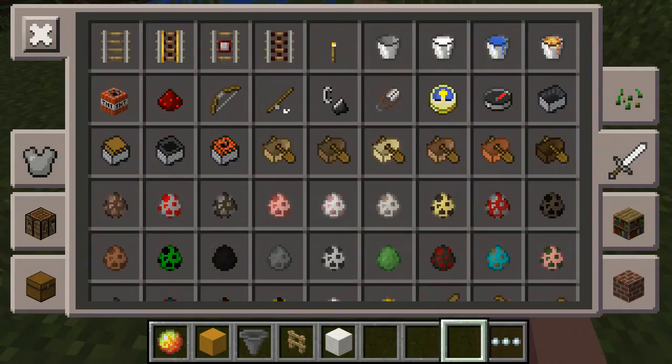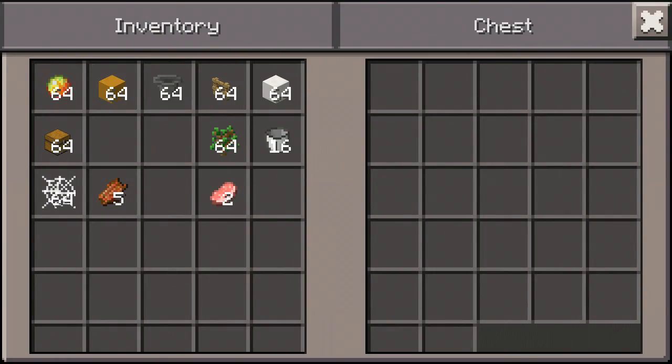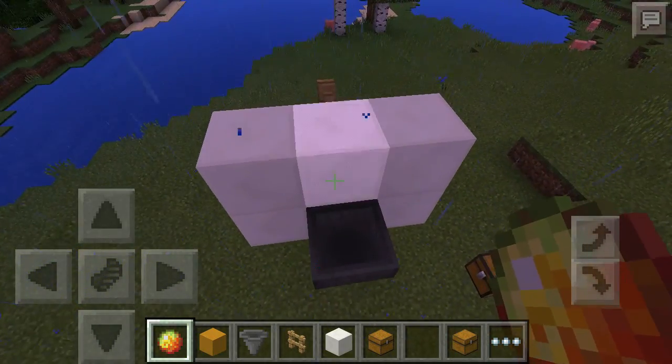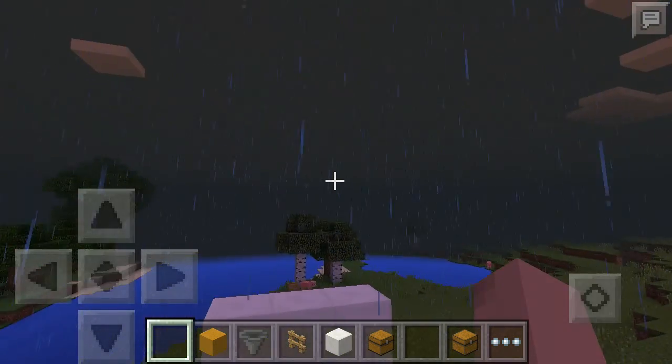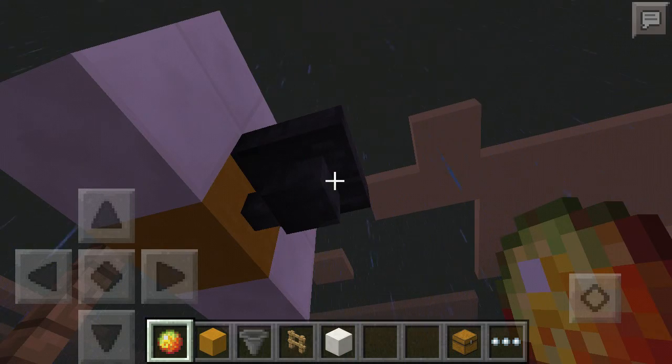We need a chest so we can put the items and get them back. Put the ball, shoot it to the ring, and then the ball will go into the hopper. If you get the ball again, just click it.